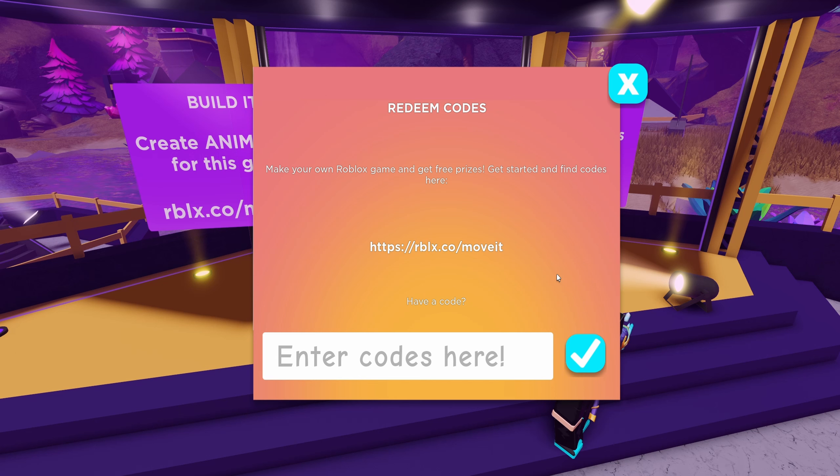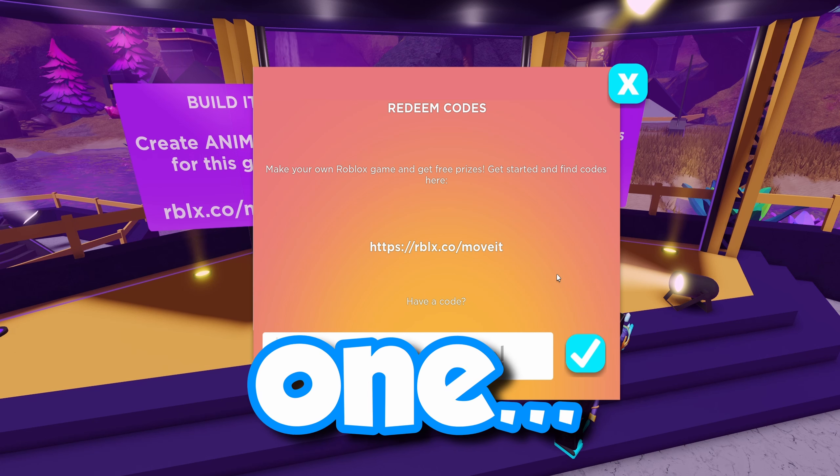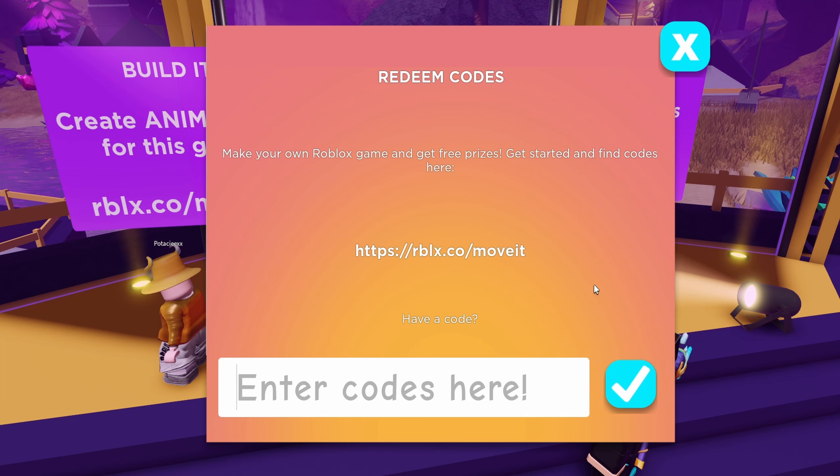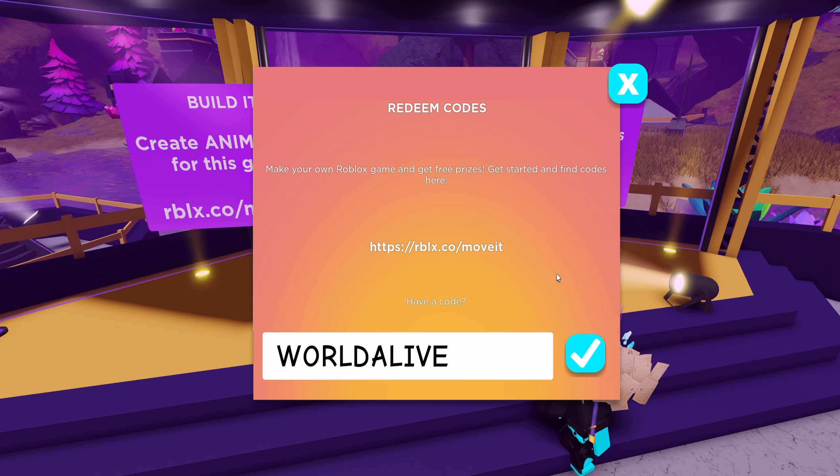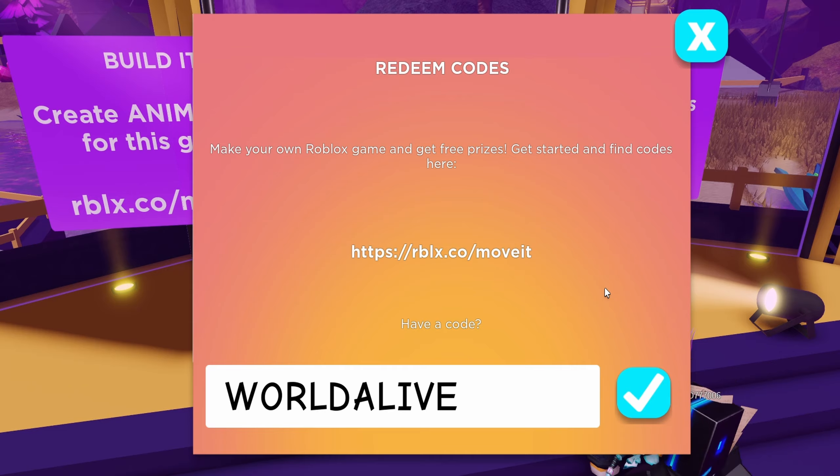The first code is DIY. The next one is Get Moving, Setting the Stage, Strike Oppose, Victory Lap, and last but definitely not least, World Alive.